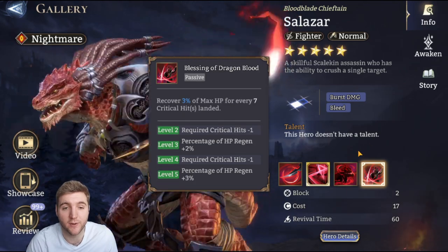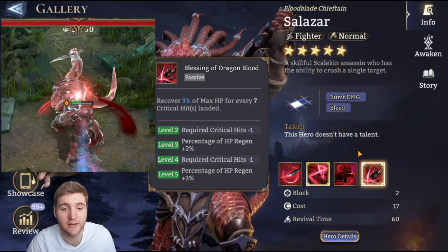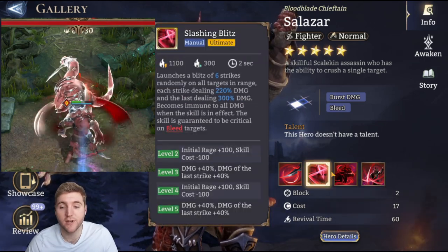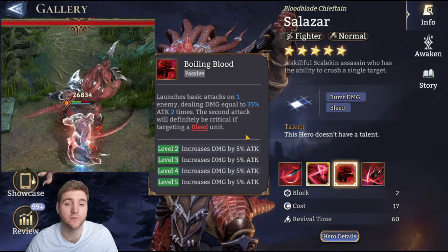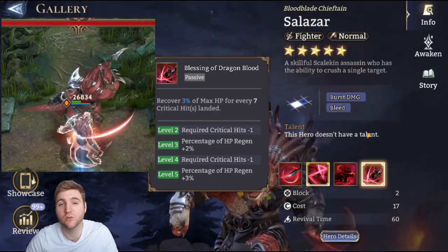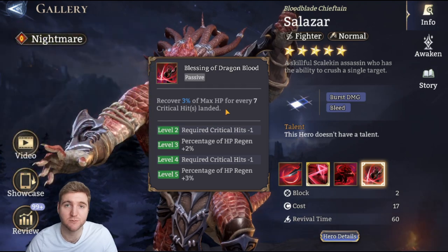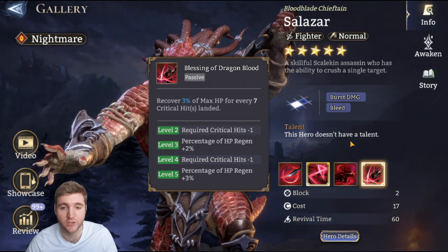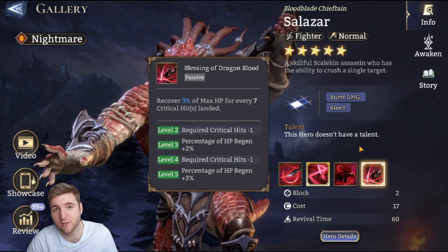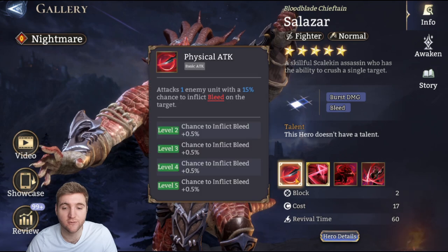His final passive, Blessings of Dragon Blood, recovers 3% of max HP for every seven critical hits landed. At max skill this goes to 8% of his max HP for every five crits. With a base interval of 2.6 seconds and two swings per attack, if he's critting every single attack that's two crits every 2.6 seconds — so roughly every six to seven seconds he's regenerating 8% max HP. It's not the most incredible thing but it is quite nice, and you can use him as a self-sustained fighter in quite a few cases.